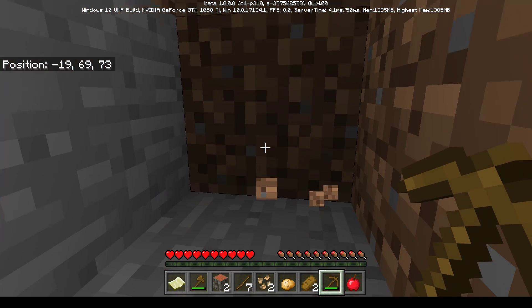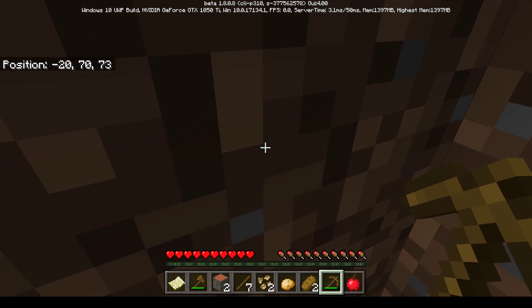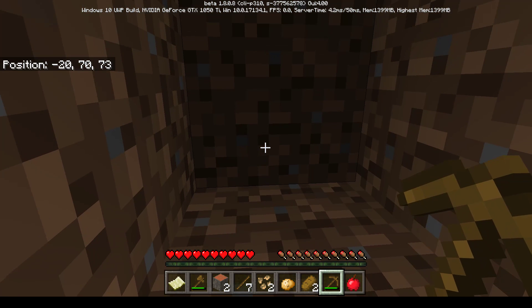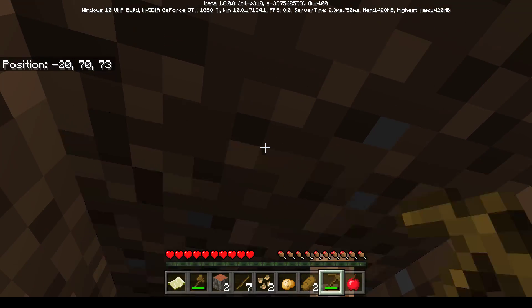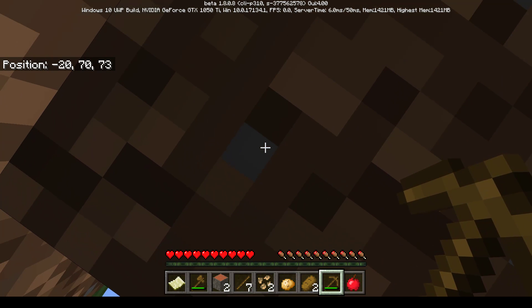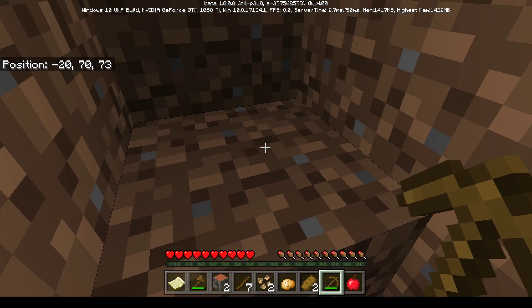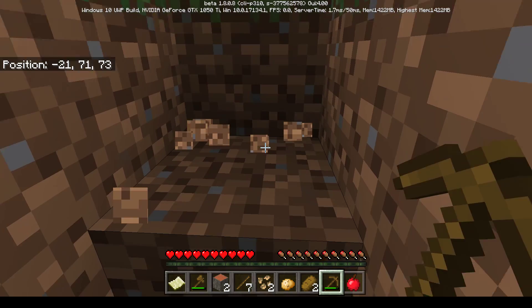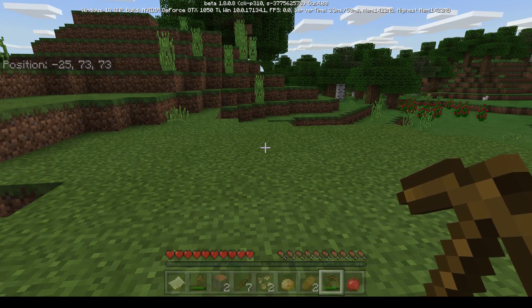The kids explain these controls feel natural to them, and that the Switch edition has different controls they're better at. Mom struggles to dig her way out, saying it feels like doing geometry. After much effort digging the block in front and the block above, she finally escapes - feeling like she was being buried alive.